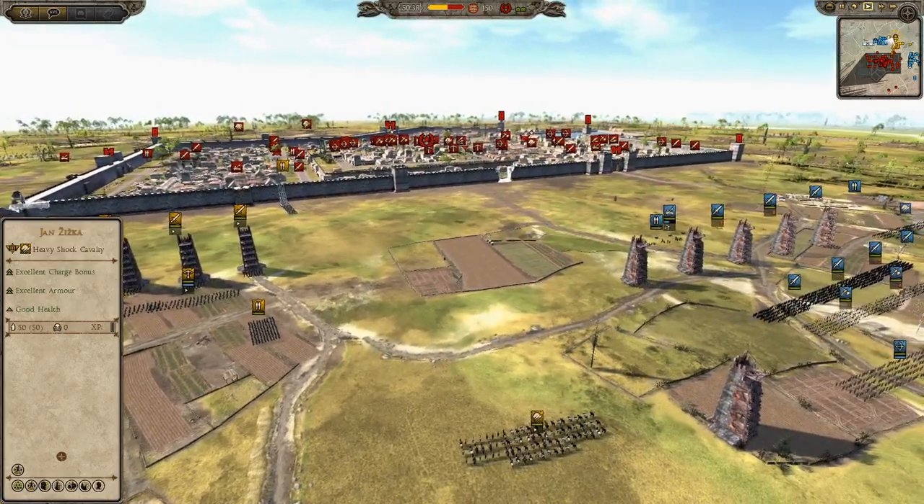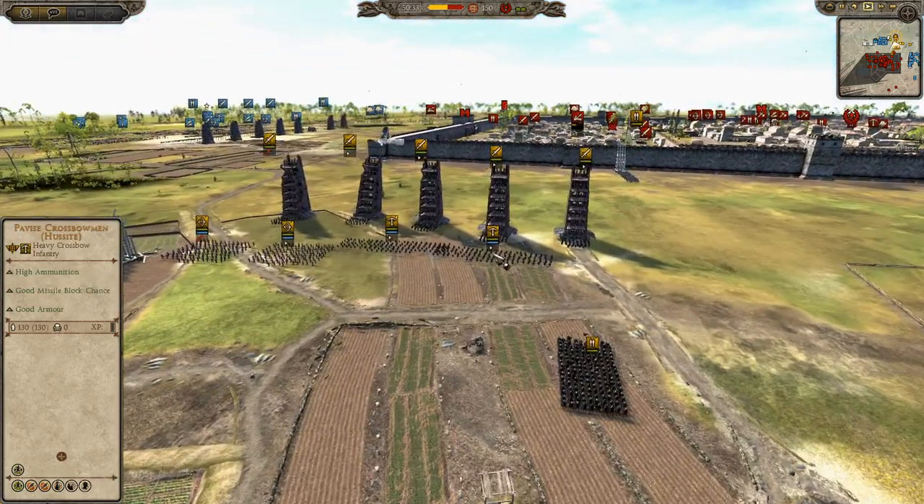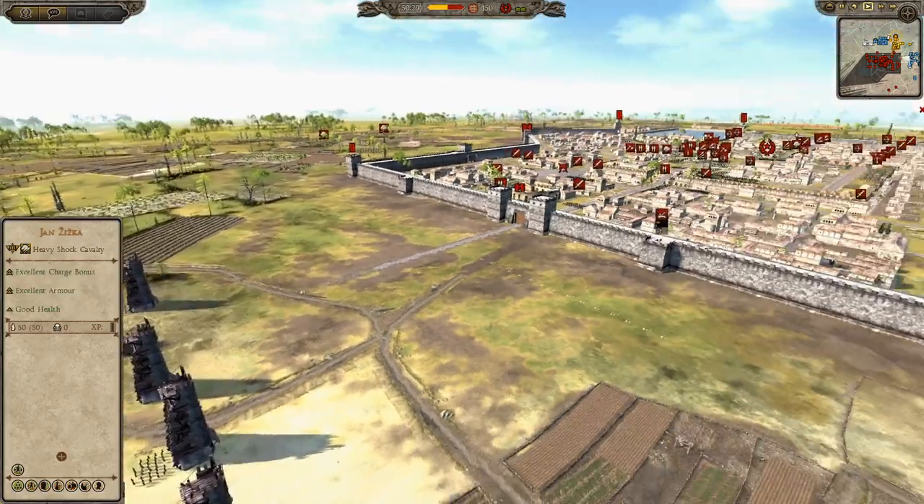We have a 3v3 today. On the attack we have Scotland — the foes of England — we have Bohemia, and we have Flanders. So an interesting alliance there.